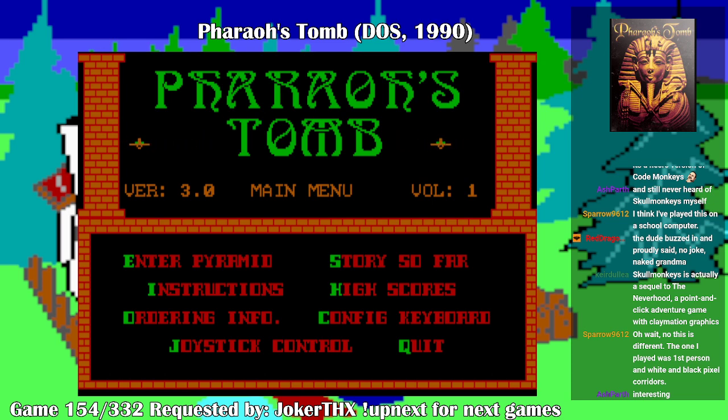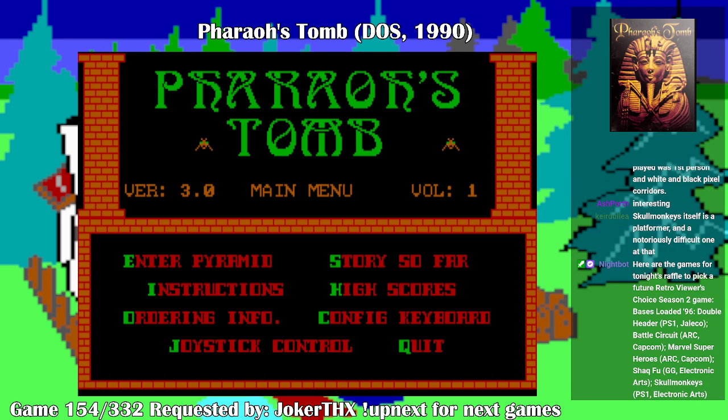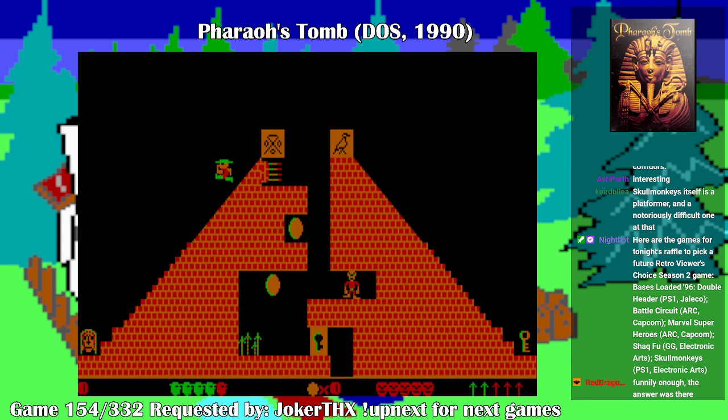Alright, so this is Pharaoh's Tomb for MS-DOS. This was a game I did used to own as a kid, but not really the full game — it was really the shareware version, which only had one episode. We're only going to take a look at one episode, which is the one you normally get with shareware. It has four episodes, and thankfully all four of them are essentially freeware now, so you can find it on certain game distribution sites and get it for free. It usually has its own DOSBox settings, so you don't have to fiddle around with it too much.